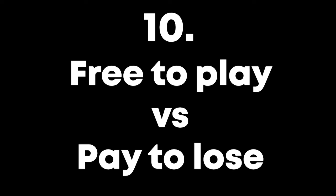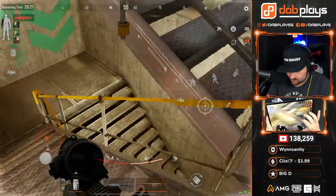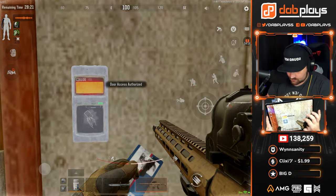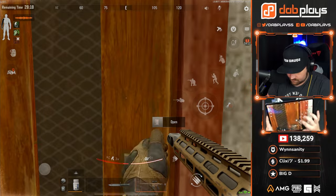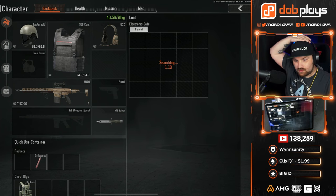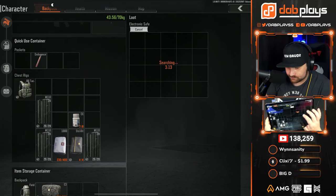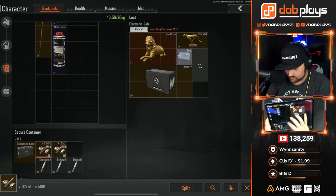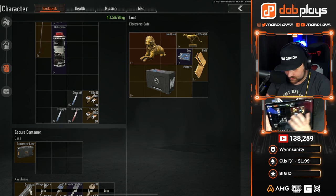Last but not least, number ten: Free to play versus pay to lose. We all want to see Arena Breakout thrive well into the future, which is why a monetization system exists. You can either choose to invest in the game or not — it's up to you. Paying real money to buy Koen so you can purchase level 6 sets is, in my opinion, a pay-to-lose strategy rather than pay-to-win, and here's why: if you need to pay for Koen to buy your gear, then you probably aren't that skilled at the game, because if you were skilled you would just be going into matches, eliminating players, and getting your level 6 that way. So swiping your credit card for Koen is honestly a pay-to-lose strategy, and for all the free-to-play players, that's just more level 6 sets out there for you to farm up.